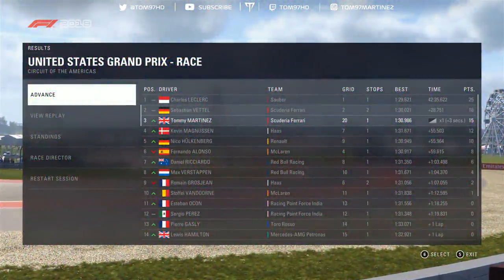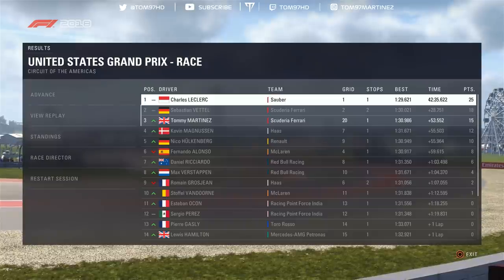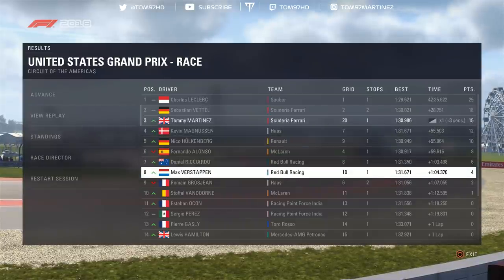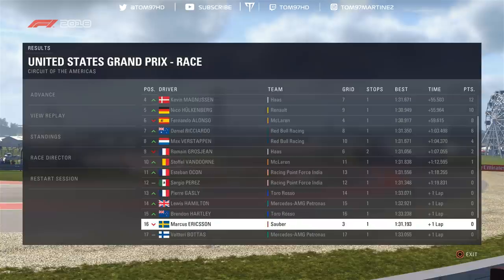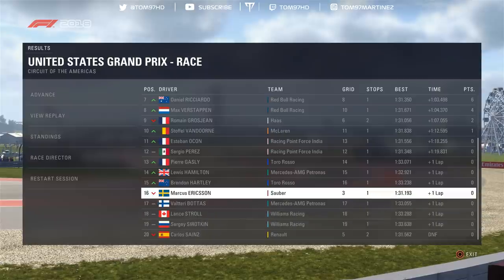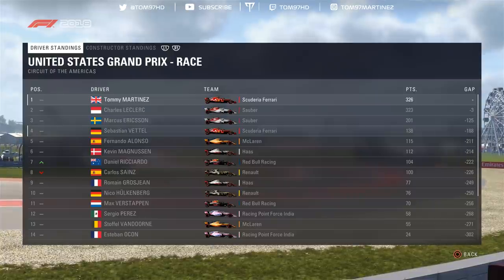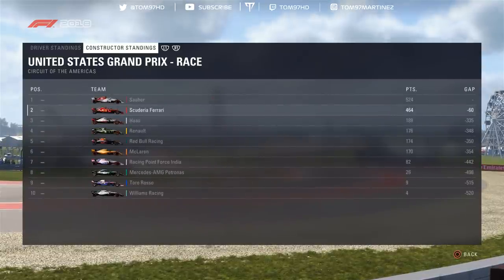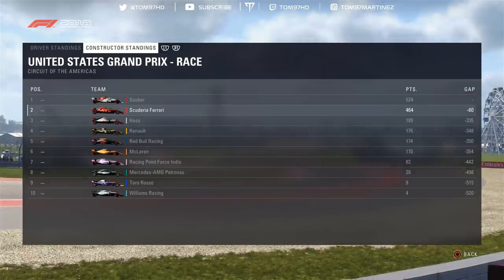Looking at the final race results: Leclerc wins the USA GP ahead of Vettel, myself in P3 with a three-second time penalty, then Magnussen P4, Hülkenberg P5, Alonso P6, Ricciardo, Verstappen, Grosjean, and Van Doorn rounding out the top 10. In the Drivers' Championship we're still leading but only three points clear of Leclerc, with Ericsson P3 and Vettel P4, and three races to go. Ericsson is mathematically out of the title race. In the Constructors', we're 60 points behind Sauber with three races remaining — tricky but still possible.